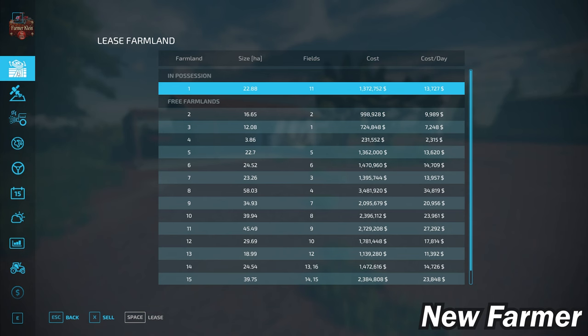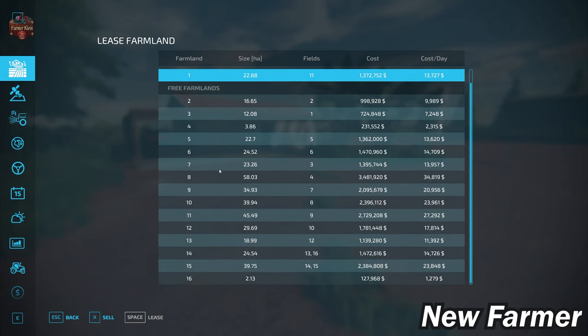Taking a look at our farmland lease screen, this shows us all viable farmlands available on the map, how large they are, what fields are included, and how much the farmland will cost. The farmlands that include fields are fairly expensive, with the cheapest being farmland ID 3 for field 1 at $724,848. The most expensive is farmland ID 8, which is field 8, at $3.4 million — nearly $3.5 million if you round up.